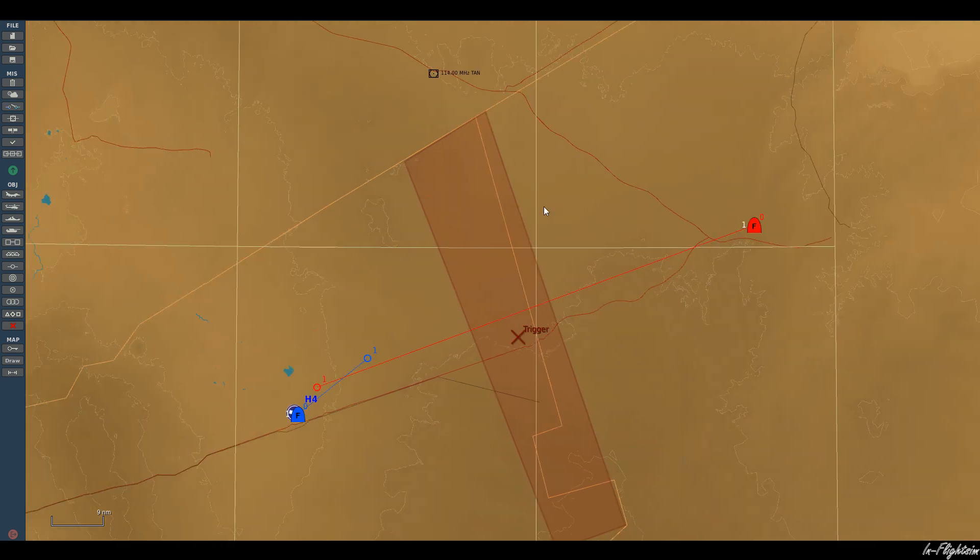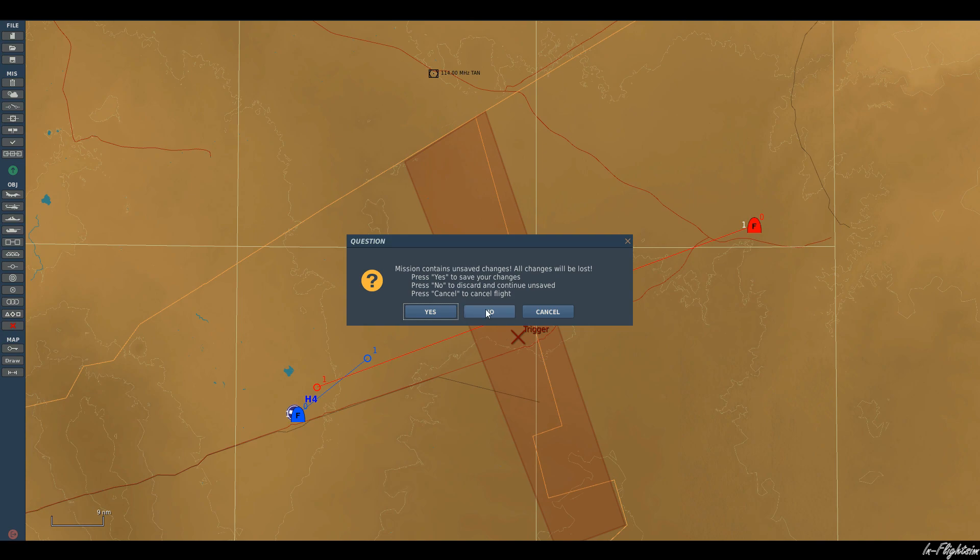So to recap: the trigger is QRA Spawn. Once a red or hostile aircraft — in our case the MiG-21 — enters the trigger zone, the QRA aircraft, the F-16 from Jordan, will spawn in. Let's go ahead and run the mission and see how it performs.